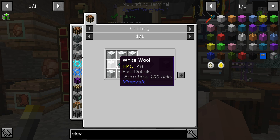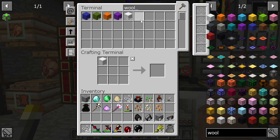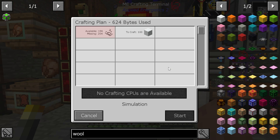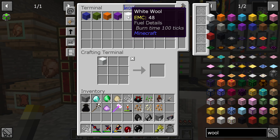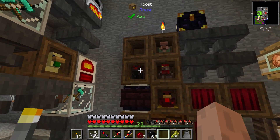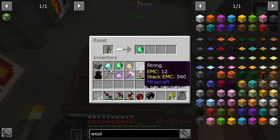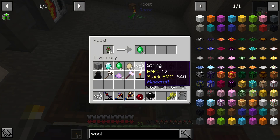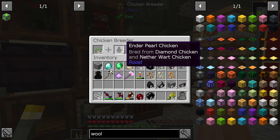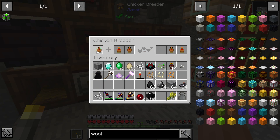So wool — craft 20 wool with some ender pearls. These are emerald chickens. Where are my ender pearl chickens? They're over here — I'm still not at that point. Orange is five-five, four-three, four, five-three.